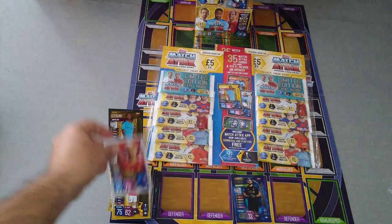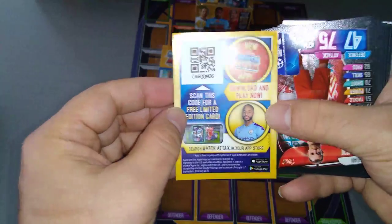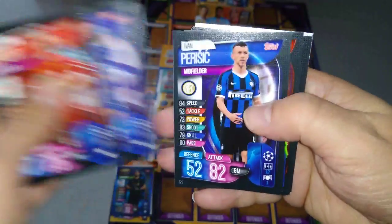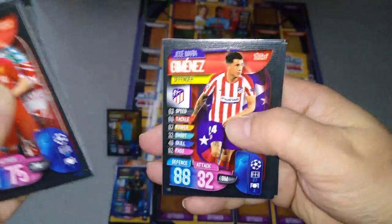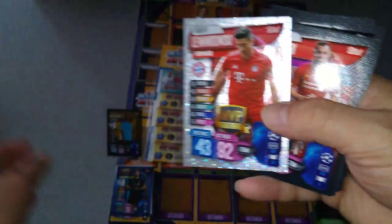One man of the match and a 100 club. Let's see what else is in the packet. Here's the code for the gold Raheem Sterling. Shaqiri, Chelsea badge, Hudson-Odoi, Perisic, Depay, Lewandowski, Lengolet, Isco, Jimenez, Silva, Kovacic, Fabinho, Lindelof, and an MVP — Lewandowski. Not bad at all.